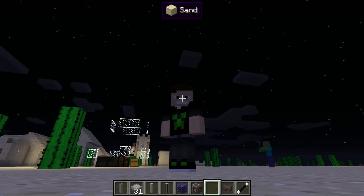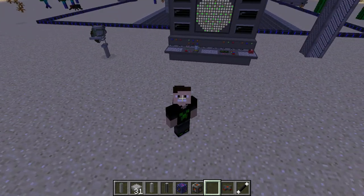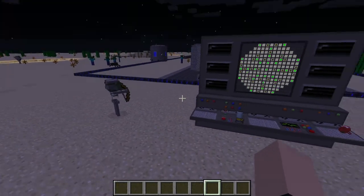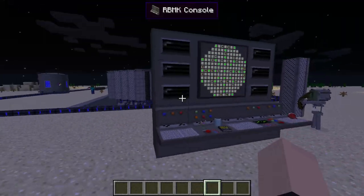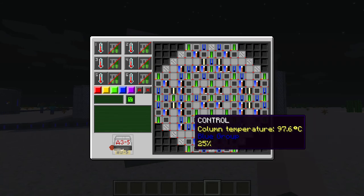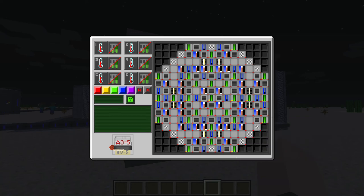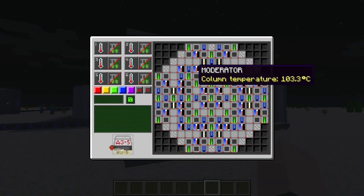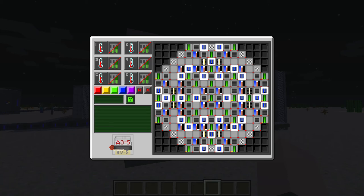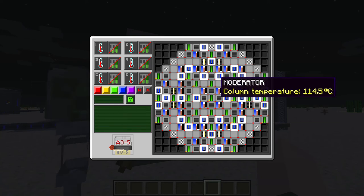Hey, what's going on guys? Today we're going to be showing a control console. Obviously we got a lot of control rods and boilers and stuff like that. Look at all these control rods — who needs this many? Obviously yes, you want to see how many control rods — that's all of them. It's not really even that bad.